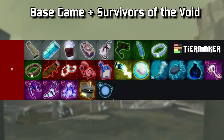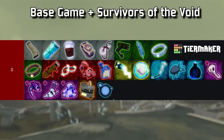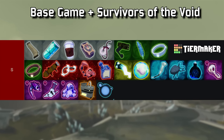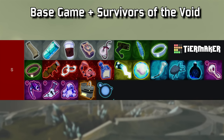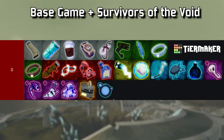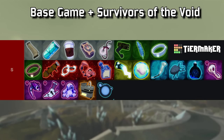And finally, S tier — the king of all items, the secret to essentially every run in Risk of Rain 2. Mobility, damage, and damage reduction — the three keys to success. There are no special cases in this tier, but every single item makes my eyes light up every time it drops, especially in the DLC with the more diluted item pool. Pick up these items — they will make you win runs.